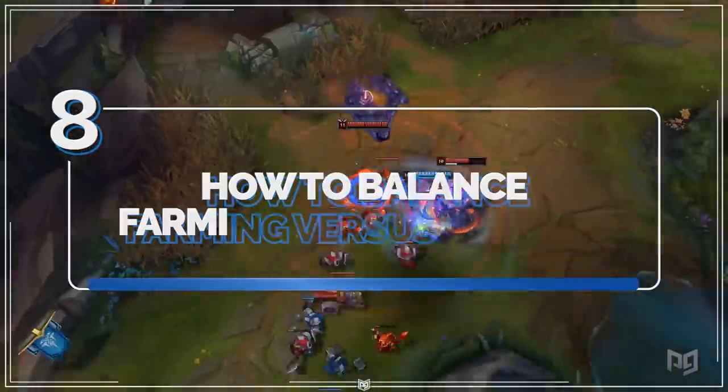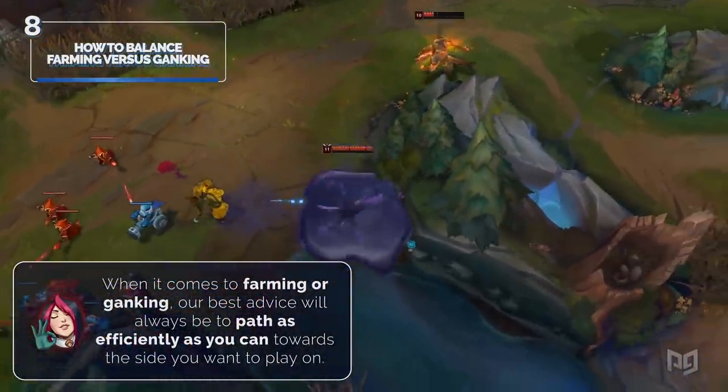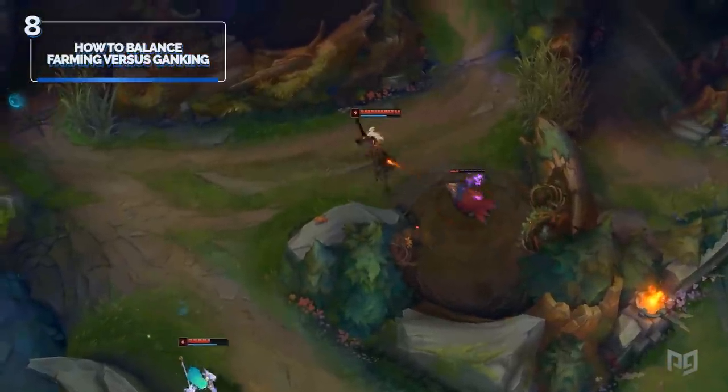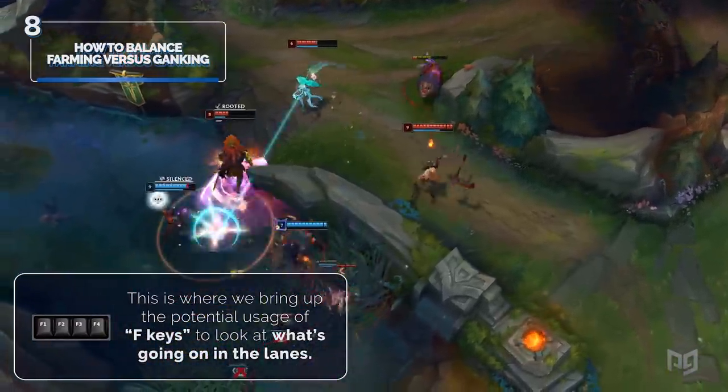When it comes to farming or ganking, our best advice is to path as efficiently as you can towards the side you want to play on. You also need to recognize when you might have to drop a camp in order to make a play in your desired route happen faster. This is when we bring up the potential usage of the F keys to look at what's going on in the lanes.